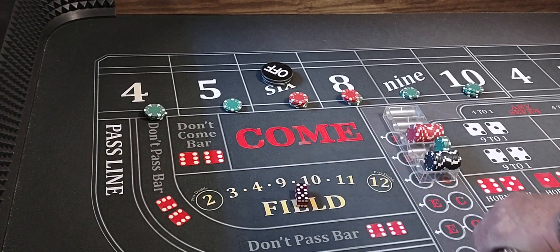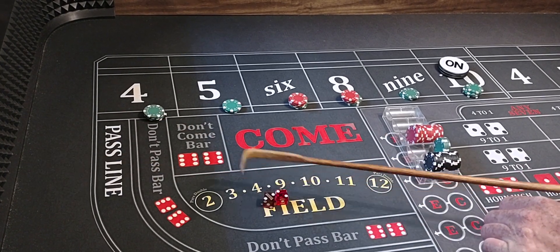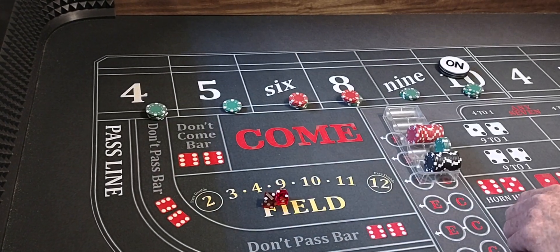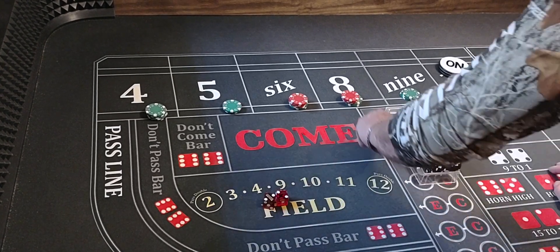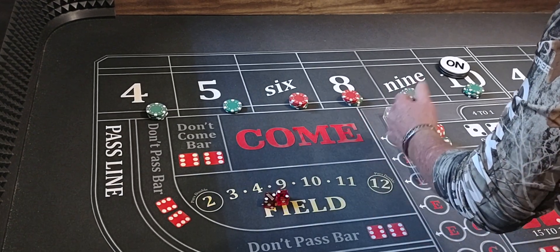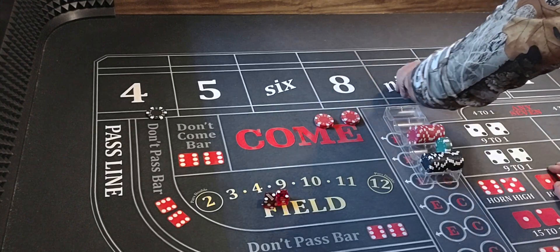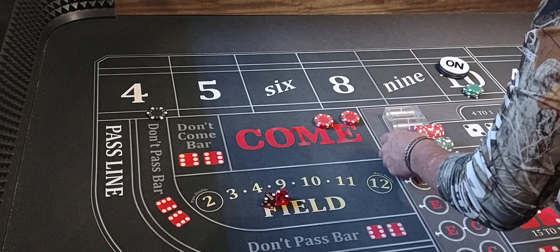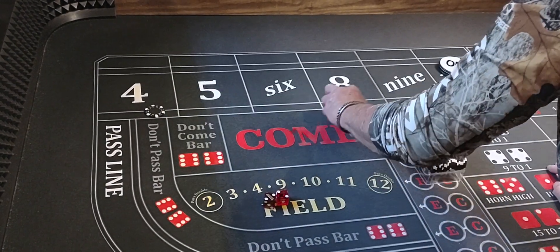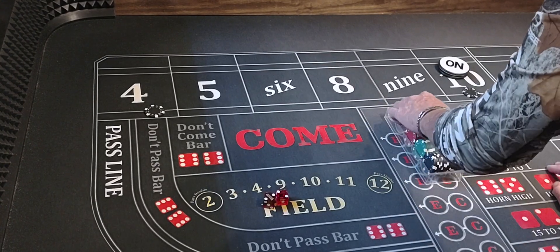Hard 10 — 10 will be the point. Here we go. Hard 4! That's what I'm talking about. We have $200 on it, that's going to pay $400. We'll rack it up and take a look at our bankroll. There's our $2,500 in the rack — we're up $200, $300, $400.